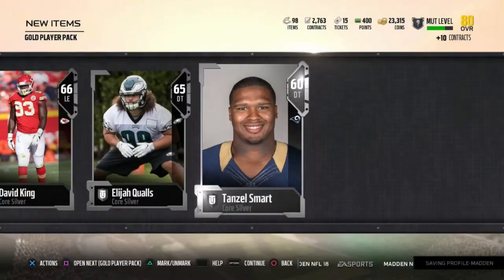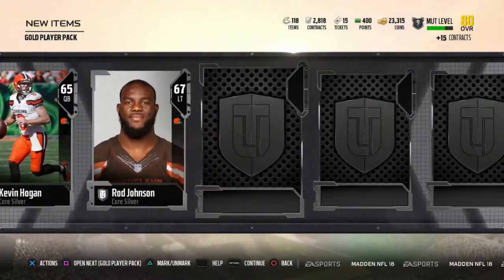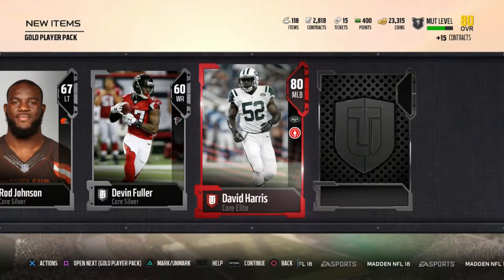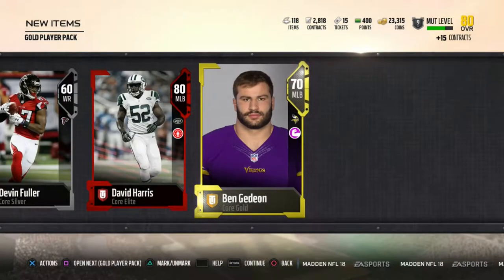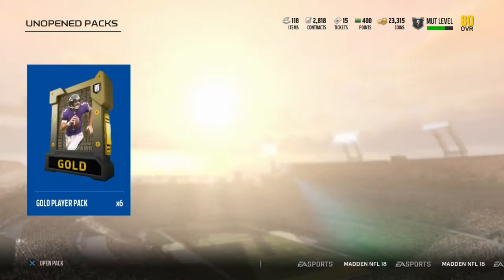Next pack — David Harris, let's go! What sucks about getting David Harris is I already got a middle linebacker, 81 overall, out of a pack I opened earlier that you guys didn't see. The other six packs were all pretty bad, so we're gonna move on to the lineup.